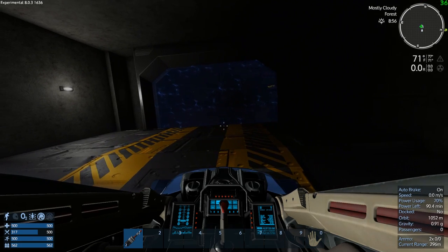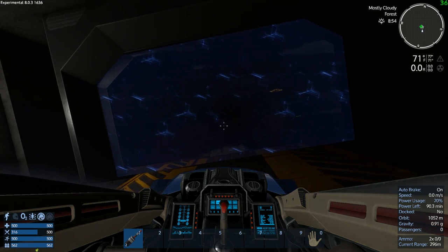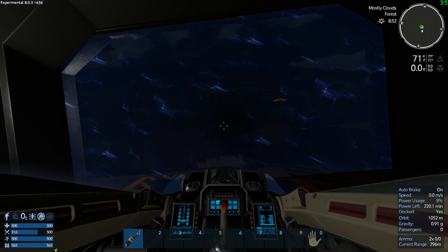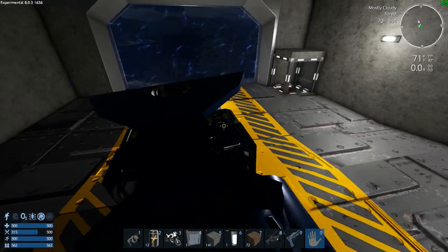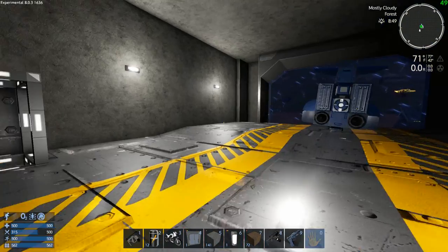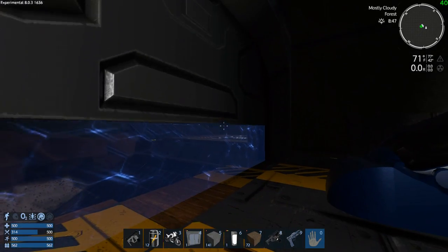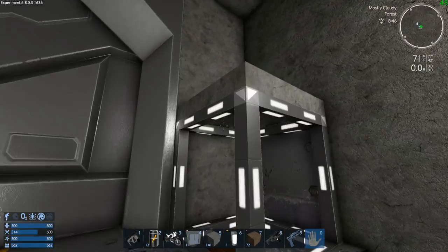All right, let's get this thing landed back in place here. Power down. So yeah, that's my hang up right now — trying to figure out how to automate these doors. I've tried to look it up and it looks complicated. There you have it.